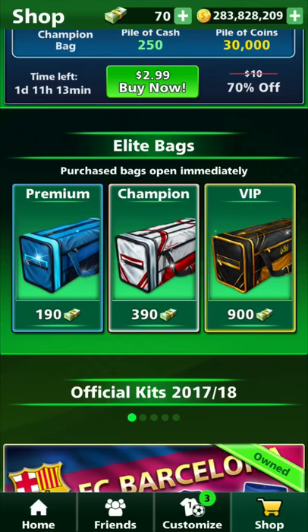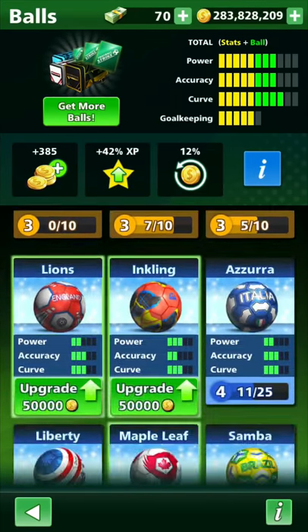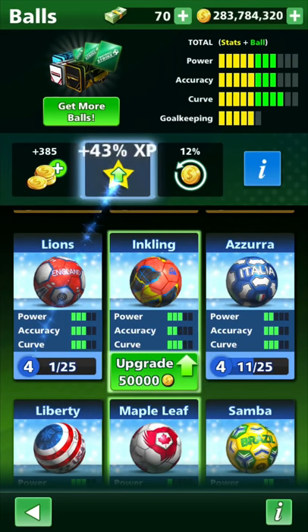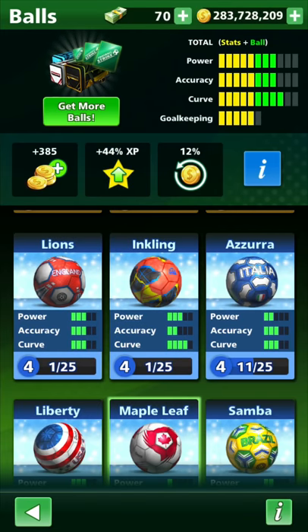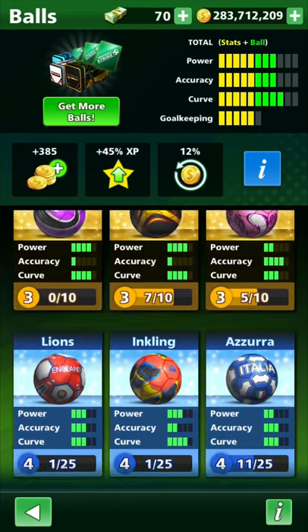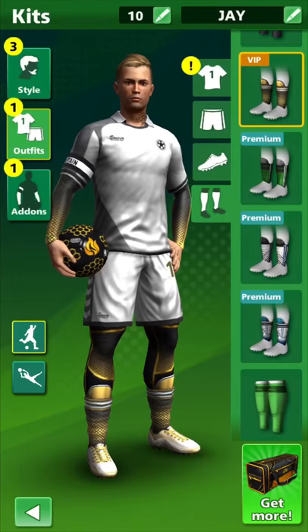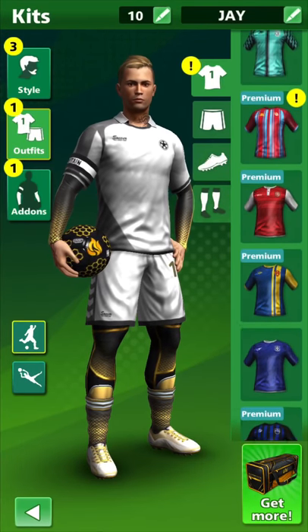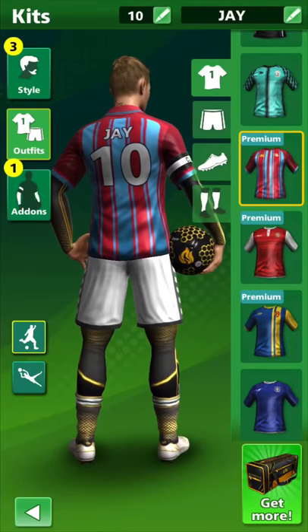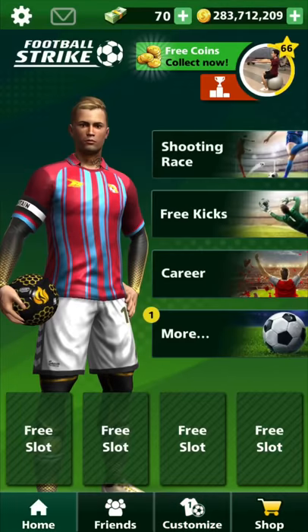Alright guys, that's a pretty dope bag opening — I'm stoked about that. If you look at my player stats, I'm so close for my shot power, my shot accuracy, and my goalkeeping. So I'm going to have to do another bag opening soon so I can max those stats out. For my balls, I can upgrade my lions and my inkling — my inkling now is four curve. I was expecting them to upgrade the accuracy, but they did not. And then my maple leaf — I can finally upgrade the power. Now I have plus 45 XP for my game, so that's like playing a game and a half each game. Let's go look at that new shirt again — that's got to be a brand new shirt, I've never seen that. That's fresh.